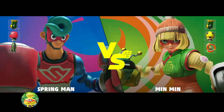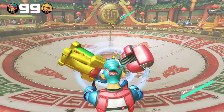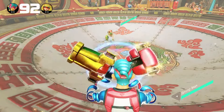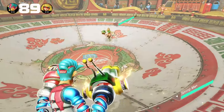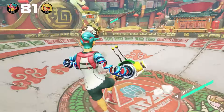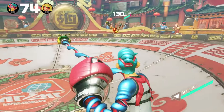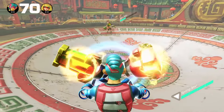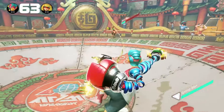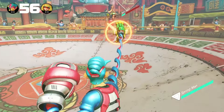Alright, we're fighting Min Min now. Min Min has one of the better mechanics — she has this air kick move which is a really good tool for spacing and approaching. It also knocks away some incoming arm attacks, so it's pretty good. I would say Min Min and Spring Man are probably my two favorite characters so far. Just look at this — this is complete domination with the dragon arm.